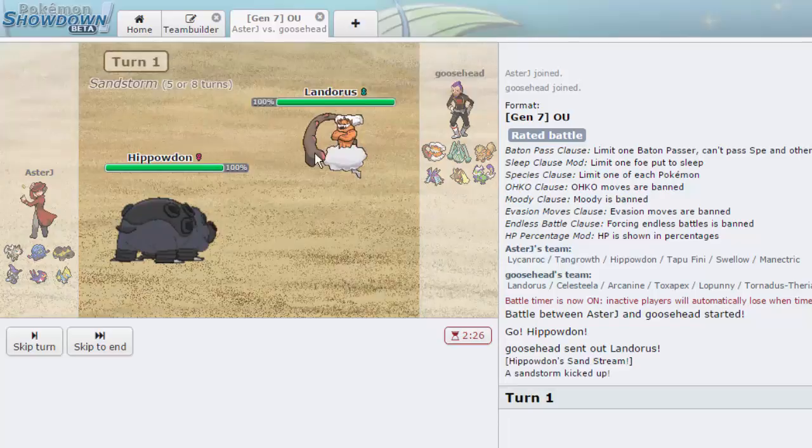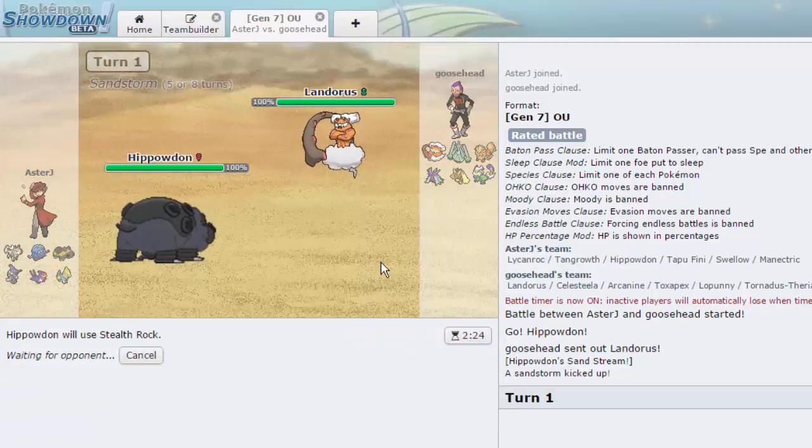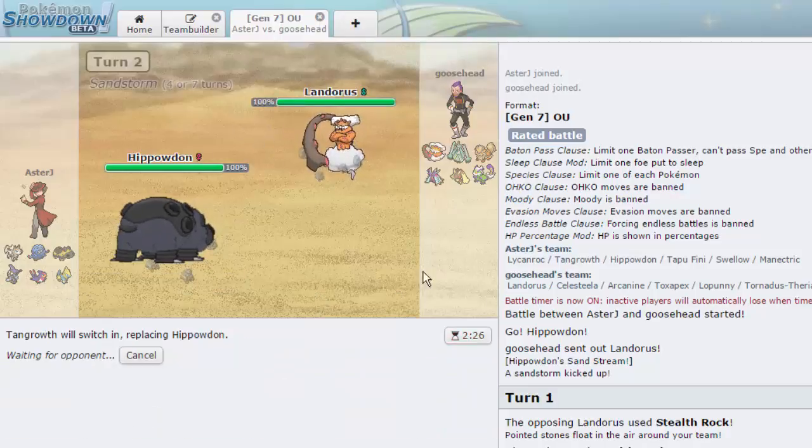Against his Landorus, Hippo isn't the worst lead. We go for Stealth Rocks — he's probably just going to Earth Power turn one. I won't switch into Swellow or anything; I'll go into Tangrowth on the following turn since I don't expect Sludge Wave first. I expect him to want to take out my Hippowdon as early as possible. Rocks will be going up, and he doesn't appear to have a defogger. He gets up his own rocks though — okay, I'm going hard into Tangrowth now to avoid an Earth Power.